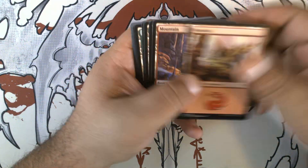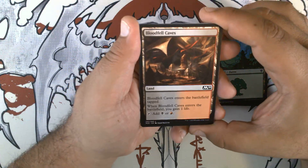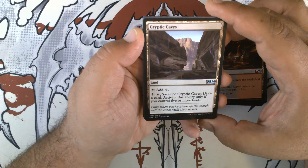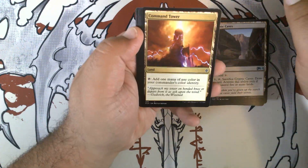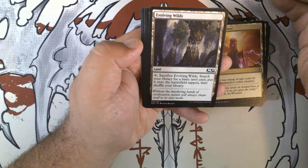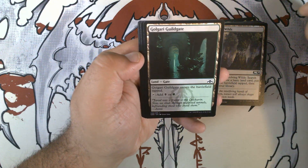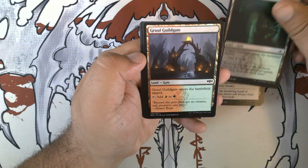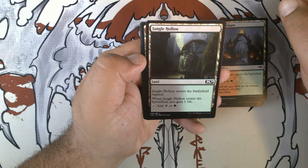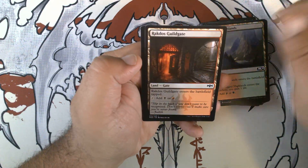The land package includes 6 swamps, 2 mountains, and 6 forests. Bloodfell Caves — the gainland for black-red. Cryptic Caves — taps for colorless; one, tap, sacrifice it: draw a card, activate only if you control 5 or more lands. Command Tower — taps for your commander's color identity. Evolving Wilds — taps and sacrifices for a basic, enters play tapped. Golgari Guildgate — the black-green gate. Gruul Guildgate — the red-green gate. Jungle Hollow — the black-green gainland. Rugged Highlands — the red-green gainland. Rakdos Guildgate — the black-red guildgate.